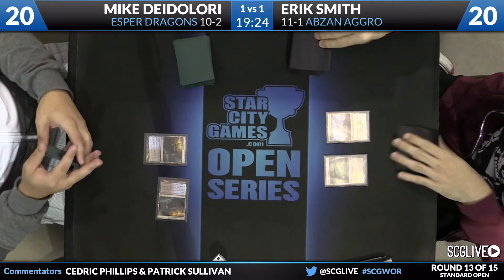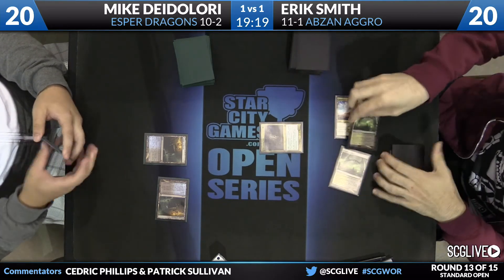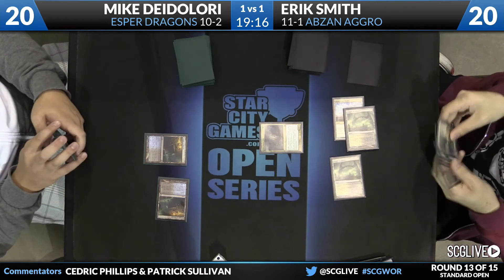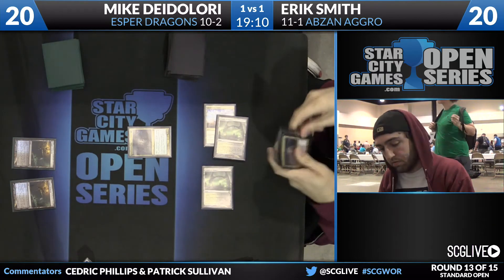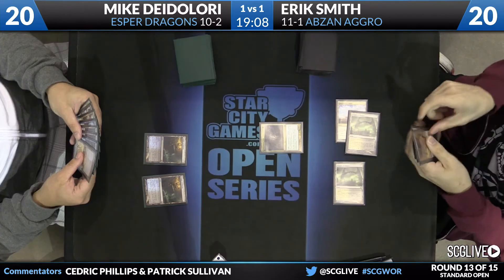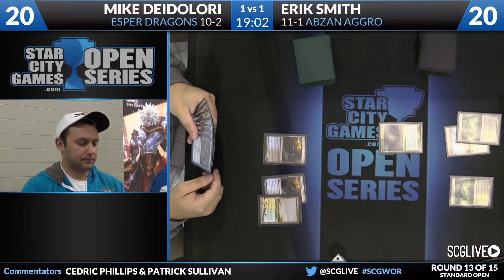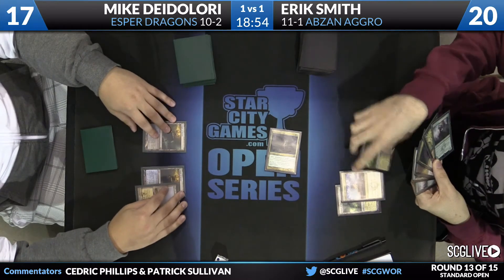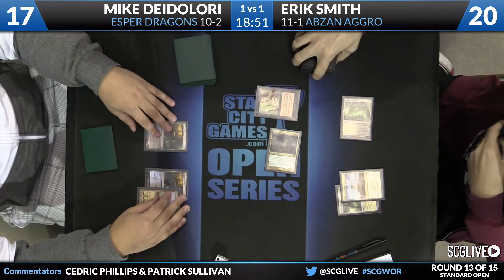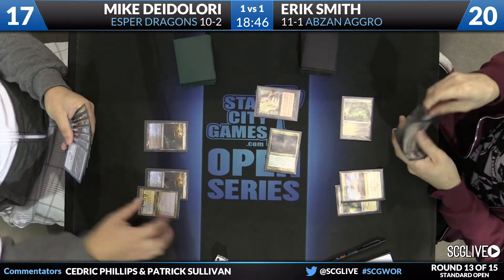He wants to save the Duress for a spot where he's setting up multiple plays in a turn — don't want to just fire it off and have DeLaurie draw a premium spell you can't touch. There's Fleecemane Lion. Here's a Temple — take a look at that top card. Looks like it's headed to the bottom. DeLaurie will draw. There's a Flooded Strand. Here comes Fleecemane Lion. DeLaurie going to take that, falling to 17. Here's the Duress.